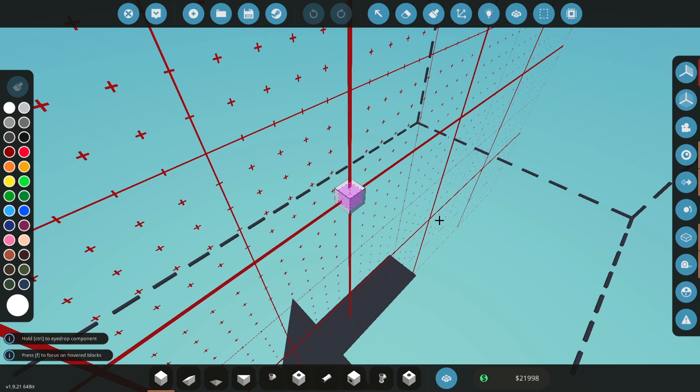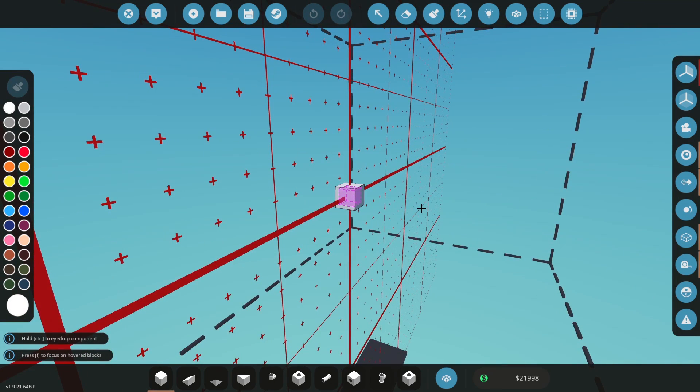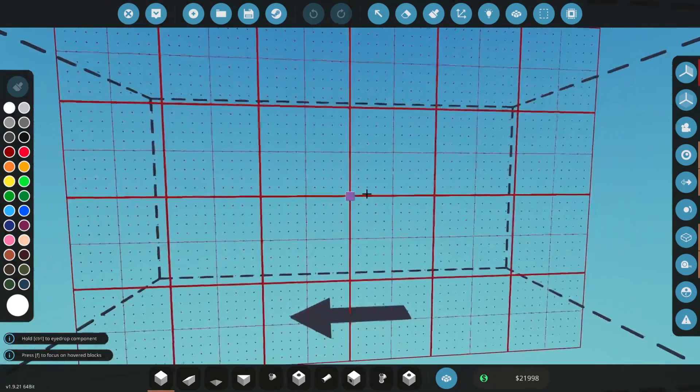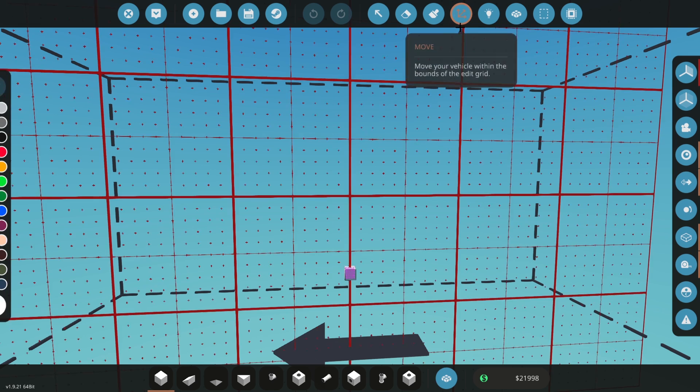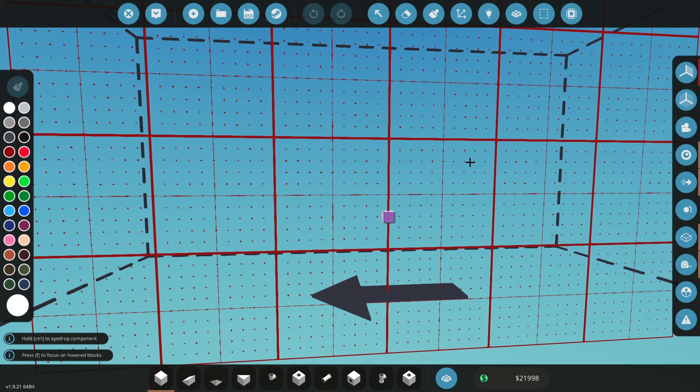First things first, you want to put symmetry on, ideally. Depending on the type of boat you're building, it's going to change what sort of hull you make. I'm looking at making a patrol vessel that I can then go and do rescues with. I want it to be fast, I want it to be agile, I want to be able to hold a decent amount of people in it. But I also want it to be practical — if I don't have a mission to do, I just want to be able to sit out on the ocean and chill.